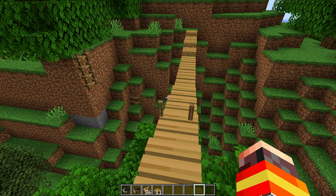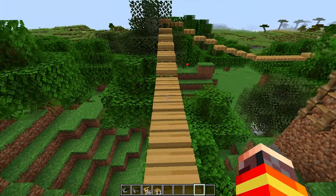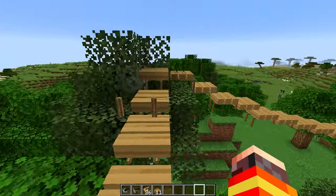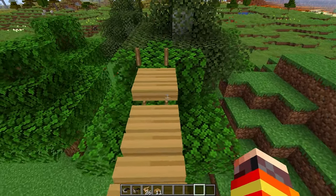Today we're taking a look at the Rope Bridge mod for Minecraft, a mod that adds rope bridges into Minecraft. The rope bridges look something like this, and you can deploy them pretty much almost anywhere, although there is a steepness requirement as you'll see later on in the video.